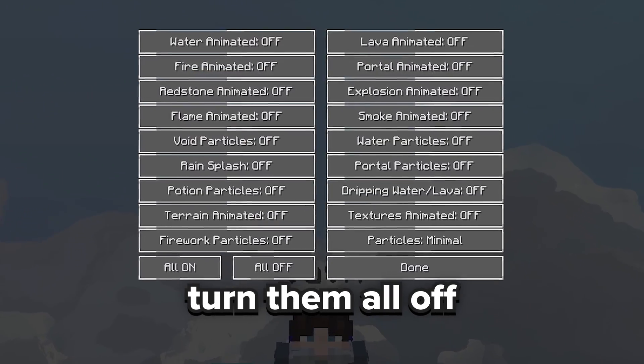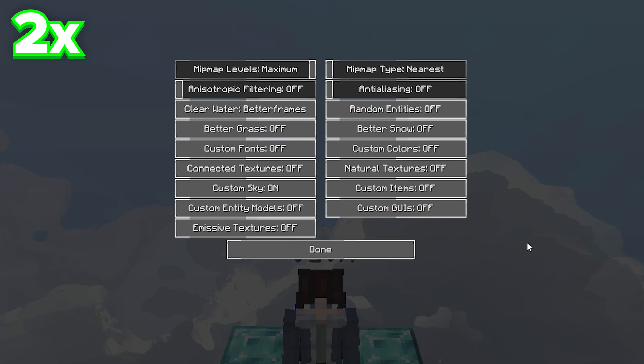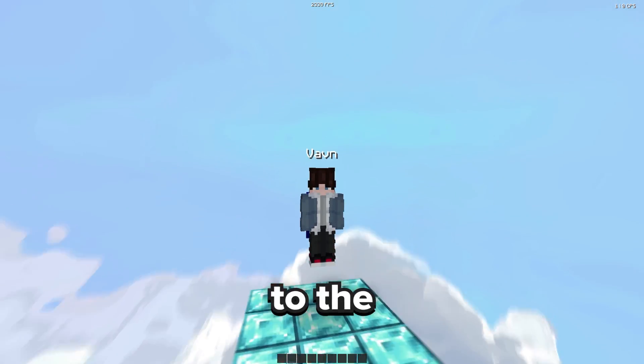For animations, I just turn them all off, but if you have a pretty good PC you can turn some on — but they definitely help if you have them off. And then quickly, here's what I use for sound, and I already showed my controls. So now let's move on to the Badlion settings.